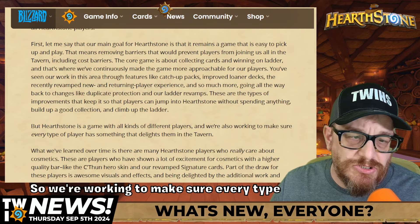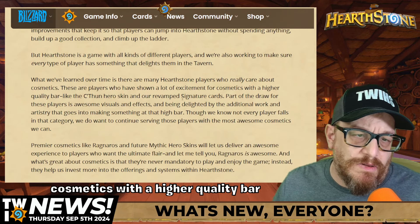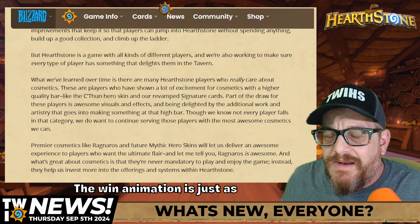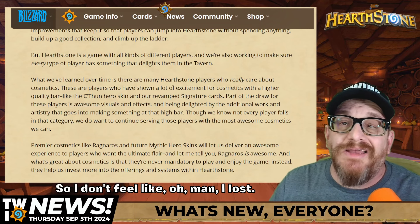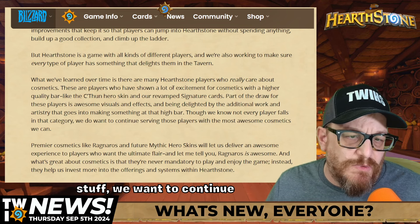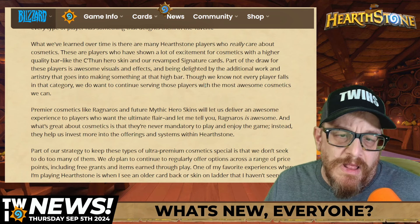Hearthstone is a game with all kinds of different players, and they're working to make sure every type of player has something that delights them. There are players who really care about cosmetics - players showed a lot of excitement for cosmetics with a higher quality bar, like C'Thun which was super popular. My favorite hero skin right now is Leroy Jenkins - it's hilarious. The win animation is just as fun as the defeat animation. I like it when the chicken comes and smacks me in the face when I've lost.